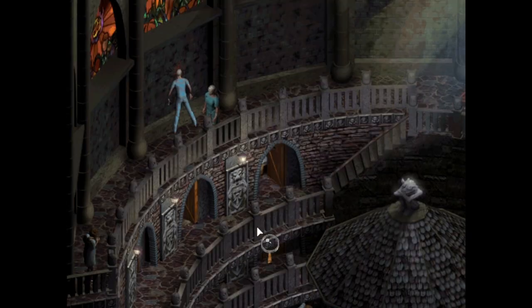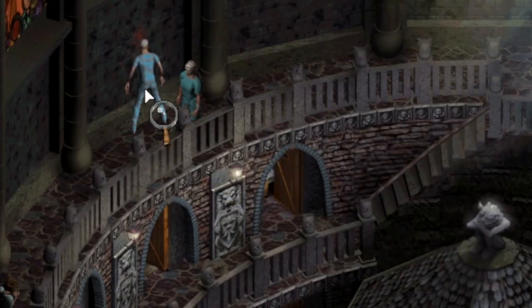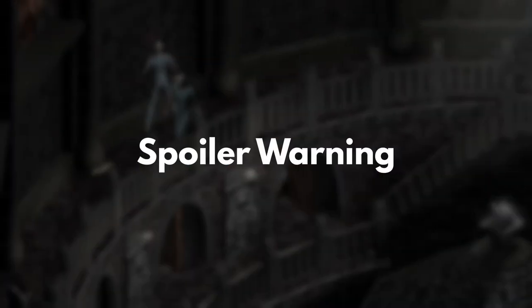In case you haven't played it in a while, here's a quick recap. Our protagonist drives off a cliff in the opening cutscene, and then finds himself in a creepy asylum with no memory of who he is or how he got there. From here on, I'm going to be spoiling a lot, so consider yourself warned.